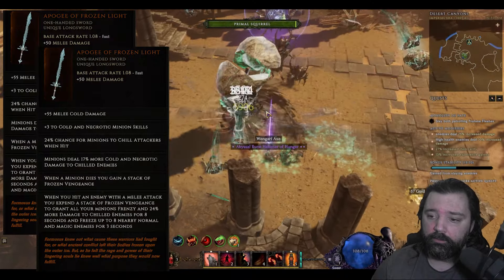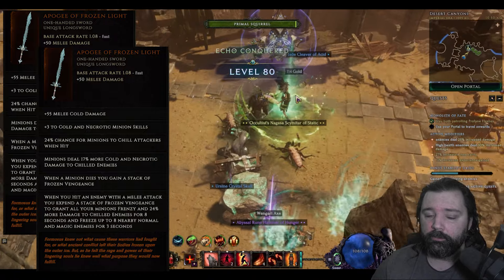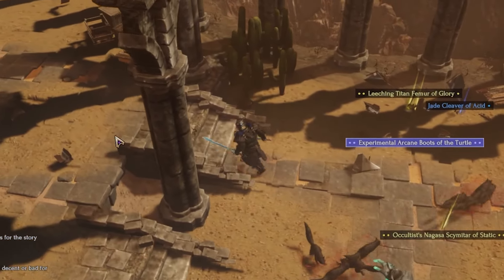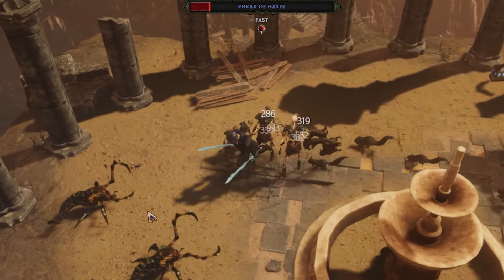Combined with dual wielding Apogee of Frozen Light, this will allow you to get a dramatic boost to the number of skill points available in order to transform the ability. This build is all about speed and mobility. As you can see, Fury Leap is just an incredible tool in order to traverse the maps, complete objectives, and simply run echoes faster.